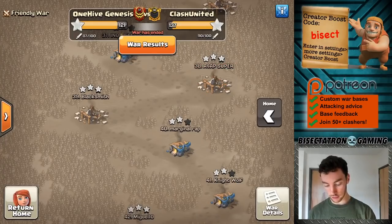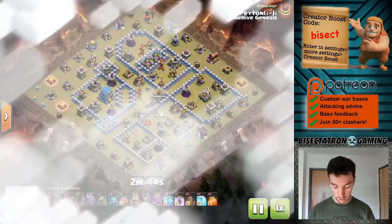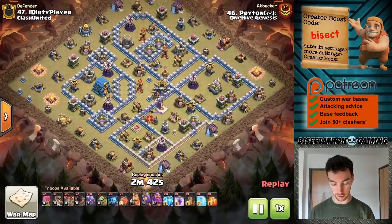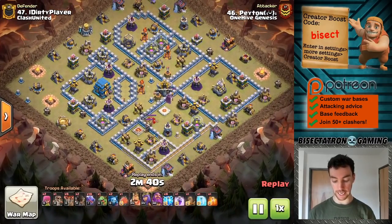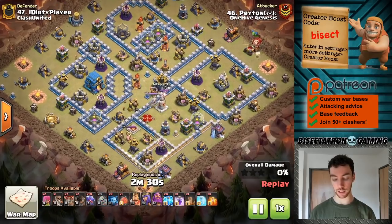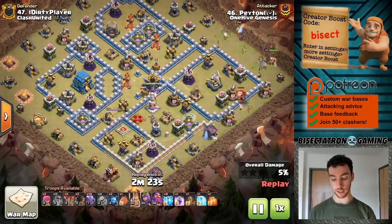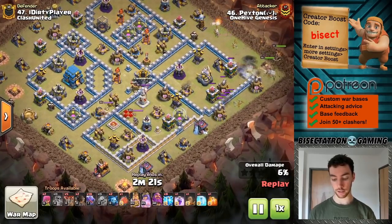Moving on, switching it up a little bit to an air attack. This one can be kind of shared between Town Hall 12 and 13 a little bit. A bunch of lightning spells — we'll see how they're used in a second. It drops down a balloon to search for any Seeking Air Mines, stuff like that. Baby Dragon for the funnel, a few balloons on the other side to create the other funnel, and then just Sui Heroes — King, Queen, Super Wallbreaker.